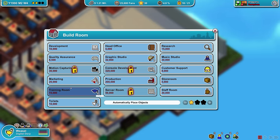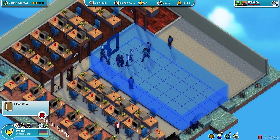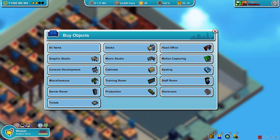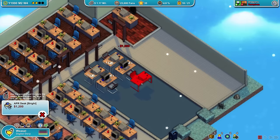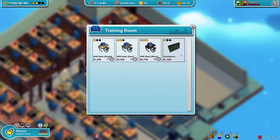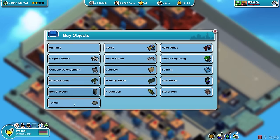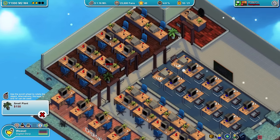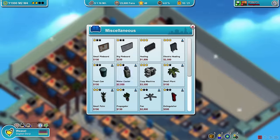Quality assurance, graphic studio, music studio — not happening. Production is one of those things I'm dreaming about but not yet. Training — absolutely, this is where we're gonna go big or go home. I don't know if I'm gonna build a toilet at all. Desks all over the place, let's build it in groups like these. Good enough — I'm happy. Blackboard, and we're good. They're probably going to complain about the lack of plants.